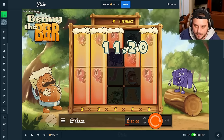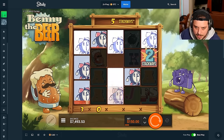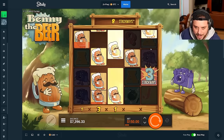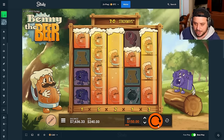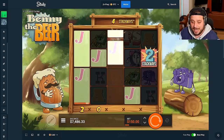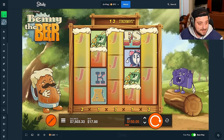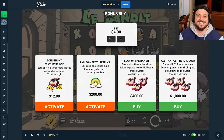Maybe we could find one more big win on the way out the door. Two stack ways - that doesn't do it. That's Benny but it's going to be barely profit. 240 - not bad. One more spin and let's get out of here. Benny did what we needed Benny to do - he's got the balance all the way up to 7.5k. Let's move on to the next.